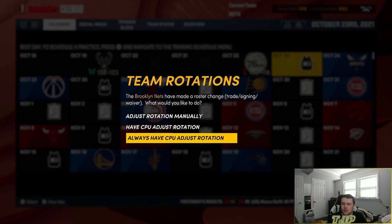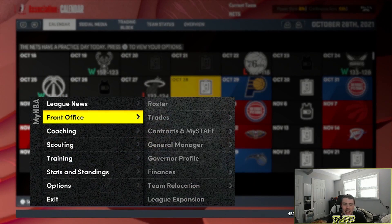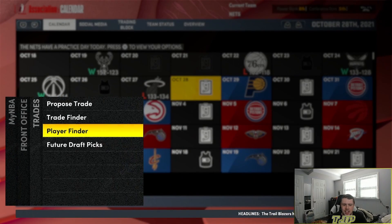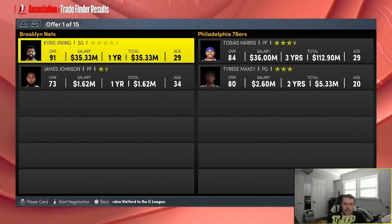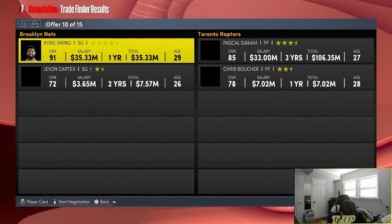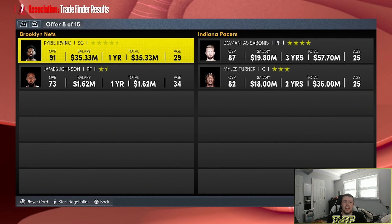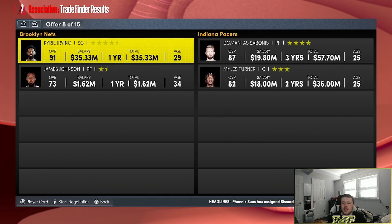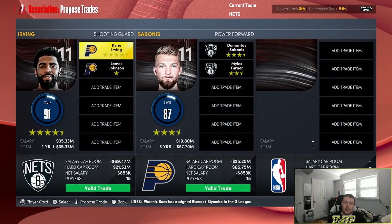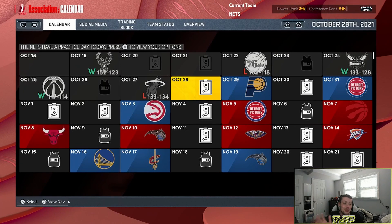We'll have the CPU handle the rotation. Now we lost to the Heat. Every time we lose a game, we trade our best player. Now we have to trade Kyrie Irving. There are 15 offers for him in the trade finder. Three, two, one — we're trading him to the Pacers for Domantas Sabonis, Miles Turner. We also trade away James Johnson. You guys can see that this challenge will get pretty crazy.